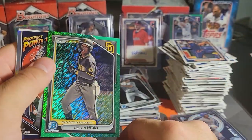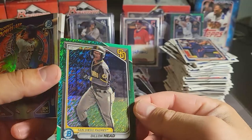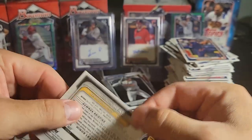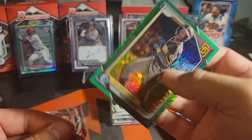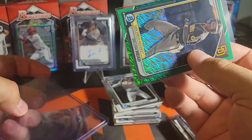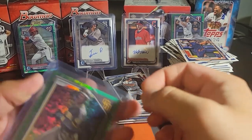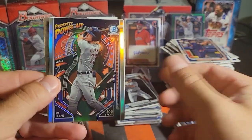There's something stuck — ooh, that's pretty. That is pretty. It doesn't look like it's numbered but that is sick — I don't know what this is. I think I've seen this come out of anything. Is it supposed to be numbered and just isn't? Well, we'll check that out too. Max Clark on the Prospect Power Up.